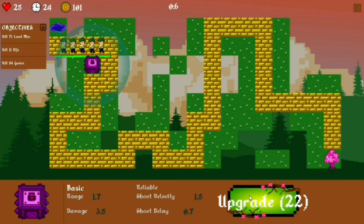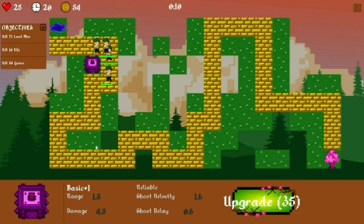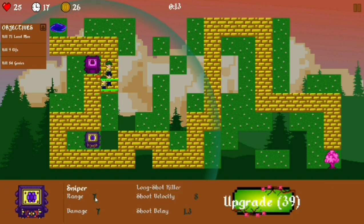I'm Guilherme Amazonas, the co-creator of this project. In this game the objective you have is to protect that magical tree over there from the enemies. You can do that by placing towers on the grave blocks and upgrading them.